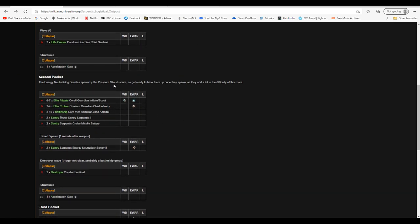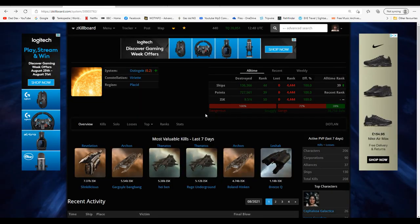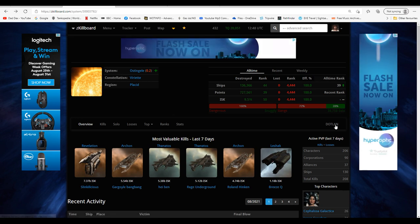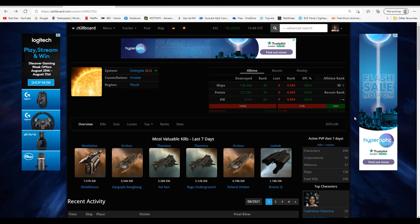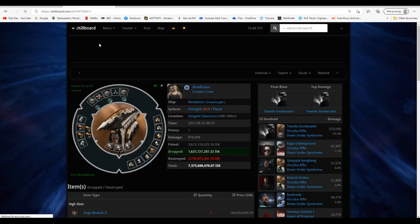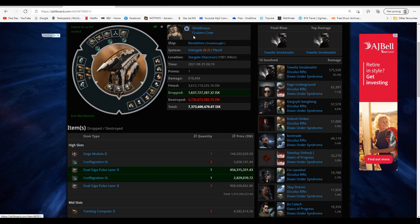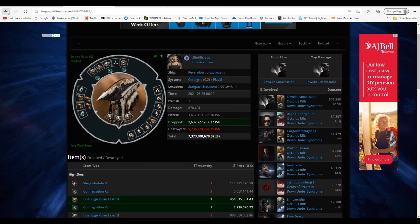Priority targets are the frigates whenever they appear, and the newting towers. To get to Intaki from where we're based, we've got to fly through Ostingele first, which is a wonderfully noisy faction warfare system and a low-sec gateway, so entry traffic means it might be camped. Since we ran this site there's been a cap battle here — seems to be over a station.